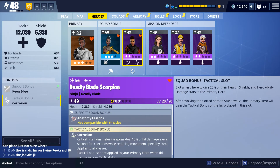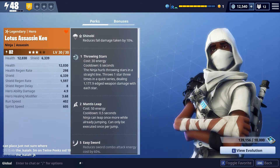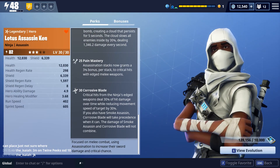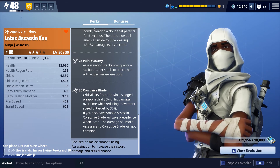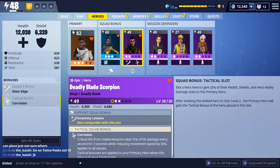Using Ninja Brawler and Ninja Deadly Blade takes the squad bonus benefit. So if you're tactical, you can have critical hits with 50% hit damage. This makes your Corrosion Blade so painful — 30 damage with an additional 15 hit damage every second.